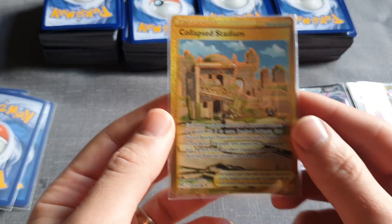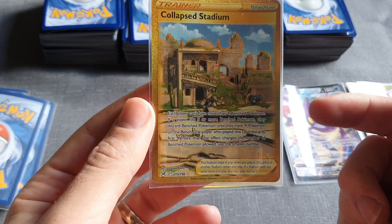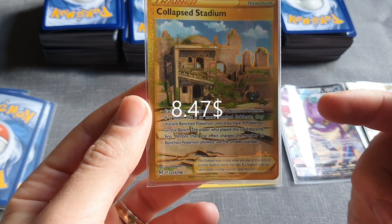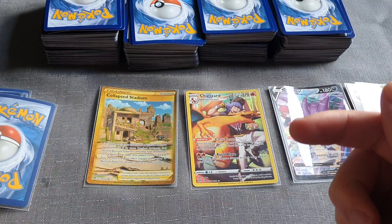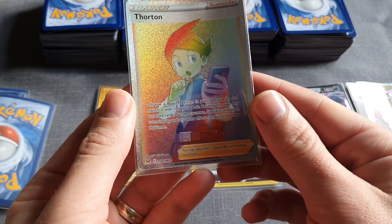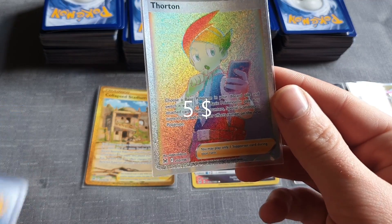Then we have the Collapse Stadium, which is worth $8.47. And then we have this Trainer card, Frompton, who is worth $5.00.